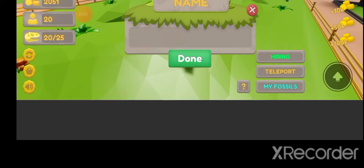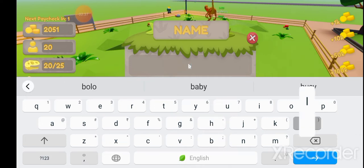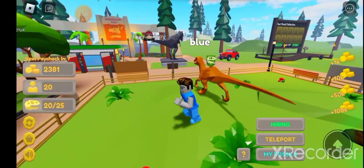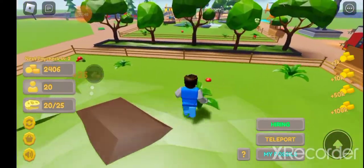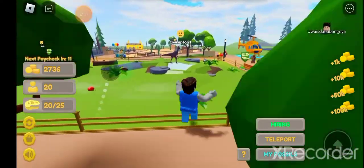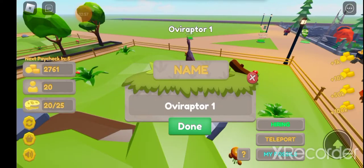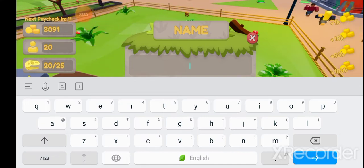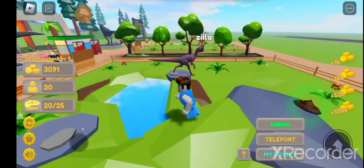Velociraptor done. I will name him... let's name him Blue, guys. I know it's not the Blue the Velociraptor, but still. We have to clean that too. We want to also name the Velociraptor but I don't know what to name him. We will name him Zilla, guys. I don't know what I am doing but we named him Zilla.